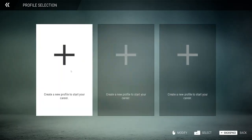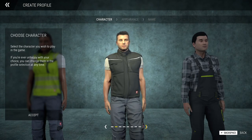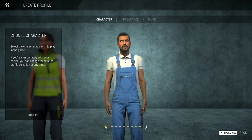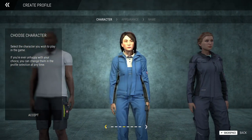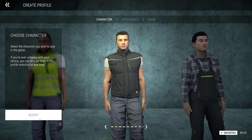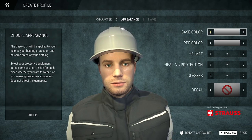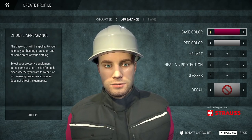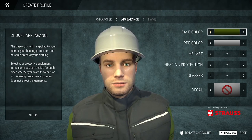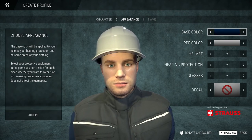We'll hit Start Game and create a new profile. As you can see, there are quite a few characters to choose from to get started — quite a few different types, and it's good to see variety. Our choice is going to be this one, which is the most like me I guess, even though it doesn't have the beard. I'm a fan of blue, so we'll go with this blue for the sleeve colour.